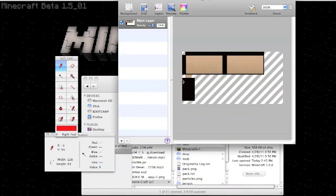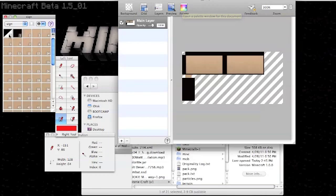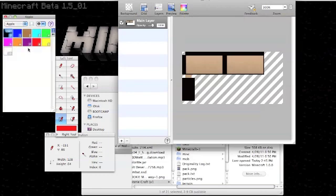We don't want this black, so let's make it - let's open up the palette first. Let's make it a nice, cool, bright cyan yellow thing.